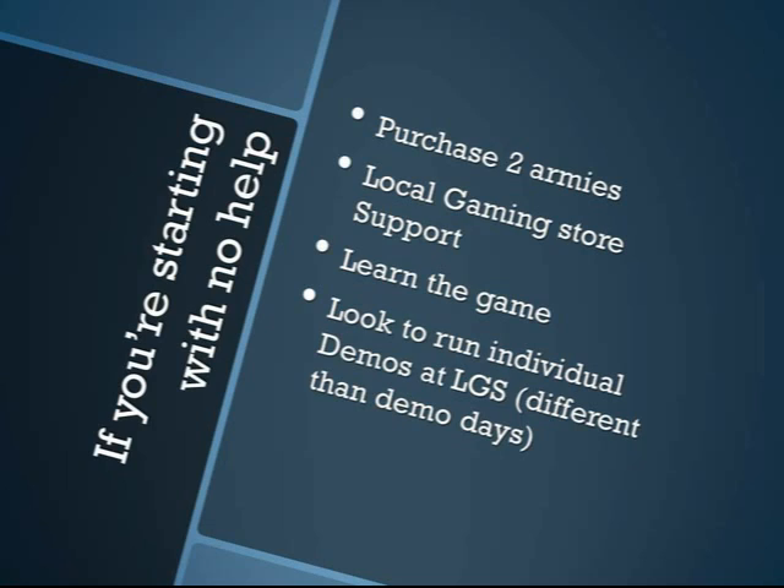When it's just you alone, straight off the bat you're going to be purchasing two armies — not two huge armies, basically two sets of about four models each. Just enough to get about 100 points on both sides of the table so you can sit down and really learn the game. You might also be able to pull in local gaming store support by explaining you're interested in bringing Infinity into your area. Maybe they'll provide a discount. If not, look at other stores like Sci-Fi Genre, which can give you a good 20% off on most Infinity models.